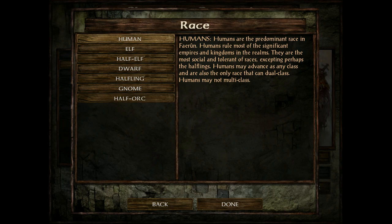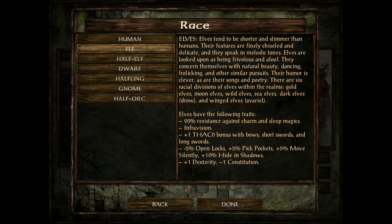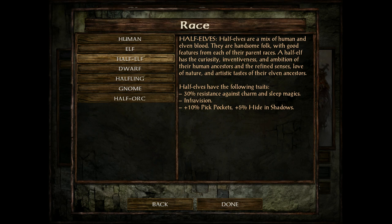You want to become a mage, and then at mage level 14 your fighter abilities do come back. Humans are average in everything and can become almost all classes of the game. If you want to go dual-classing, go ahead — though I advise against it in this game. Elves have plus one dexterity, minus one constitution, and have resistance against charm and sleep, which is very nice. Next up is half-elves. They have infravision and less resistance, but no penalties — that's really good.